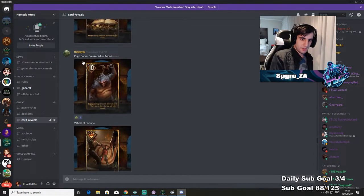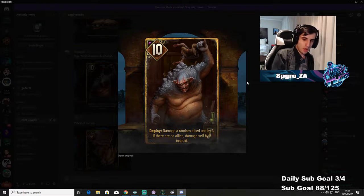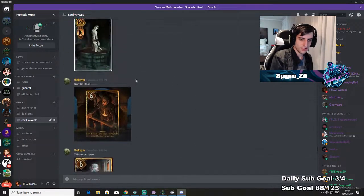Pugo Boom Breaker — dual monster card. Deploy: damage a random allied unit by three. If there are no allies, damage Solt by five instead. So if you play it on a naked board it's a five/seven, which isn't great. You obviously want to control because it's going to hit a random allied unit, so you want to play this early in the round. This card might be worth copying.